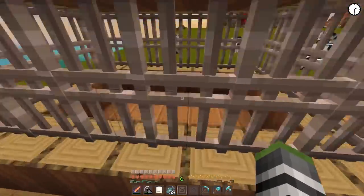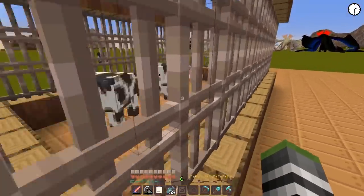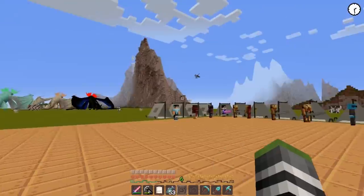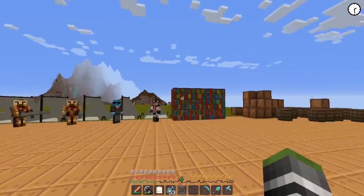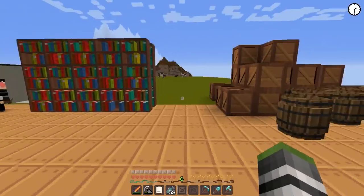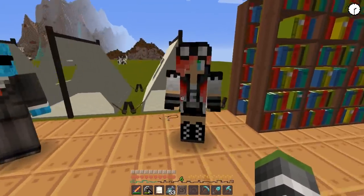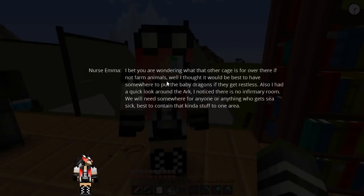I don't know what this cage is for - I didn't put this one here - but we've got two cows, two pigs and two chickens, so we've got everything we need to start our farm again. We've got all of the dragon scouts and books - he wanted to bring them with him. We've got crates just full of random stuff. And then we've got everybody. Nurse Emma, what's up? I bet you are wondering what that other cage is for - if not farm animals, well I thought it would be best to have somewhere to put the baby dragons if they get restless.